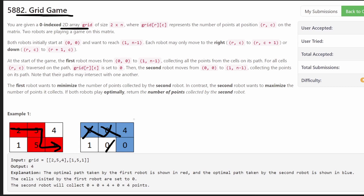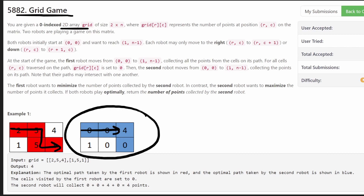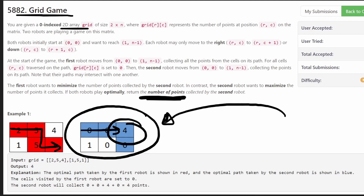When the second robot goes, it has a choice — it can go down this path to collect the one, or it can go to the right to collect the four. Of course, the second robot wants to maximize the points it can collect, so it's going to choose the four. Our return value is how many points the second robot is going to collect if both robots play optimally.